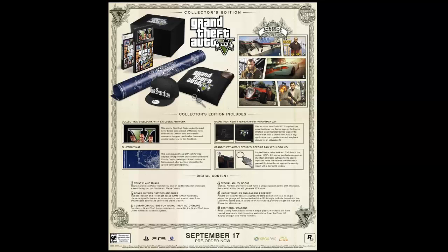Then we have the snapback cap, you can see it here. This exclusive New Era 950 cap features an embroidered Los Santos logo on the front, a stitched black Rockstar logo on the rear left side, a Grand Theft Auto 5 logo on the opposite side, and a snapback closure for adjustable fit. It's an item from the game — if you're a huge fan of Grand Theft Auto 5, you can wear it.